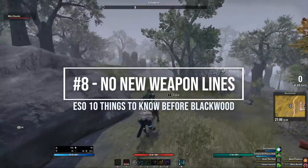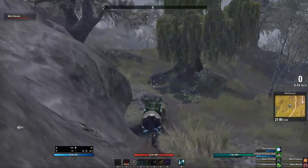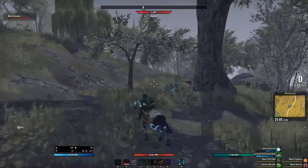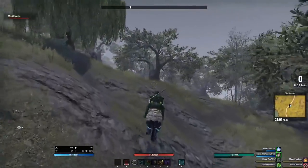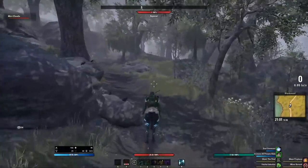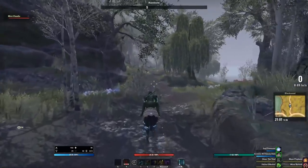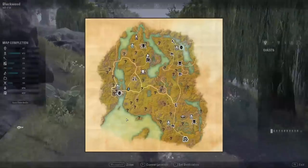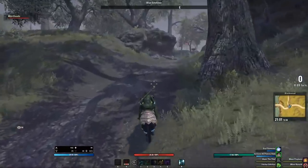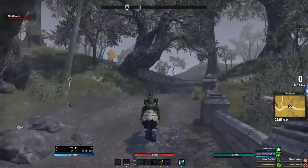The eighth thing to know is there is no new weapon coming with Blackwood either. This is something ESO players were speculating could come, but so far no signs of it are happening. From the trailer they released, it did look like Conjuring may be a thing, but only time will tell. ZeniMax will typically do their Q4 DLC as something like a mini expansion with a new zone or big content, and apparently Q4 is focused on the Deadlands — so maybe a new weapon or skill line could come then.